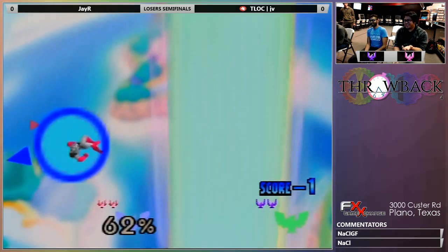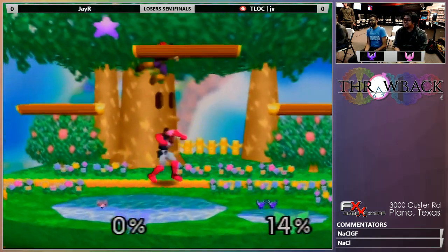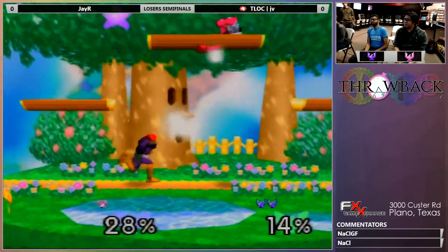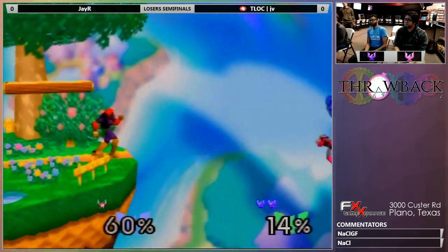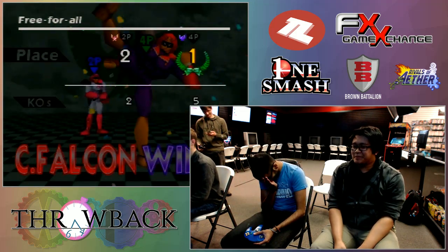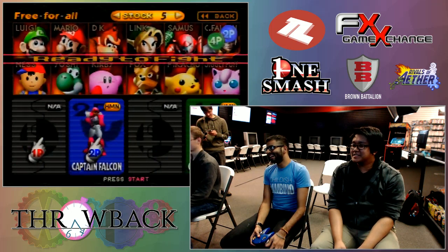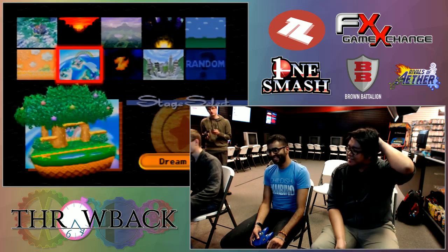So now back. Interesting option — dare to nair. Good read though to get that nair after the dare. Another falcon might have gone for another dare and missed it. So right now JV is up. JV takes this game. Beautiful work by JV. Playing really well on these falcon dittos. He's used to the matchup, used to falcon dittos. He does his matchup well. Stick with what you're good at.